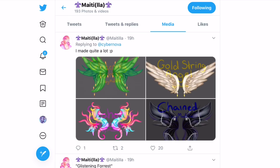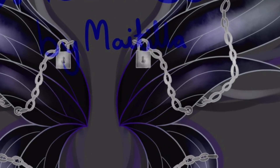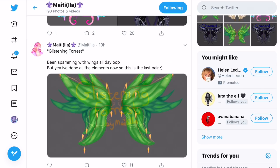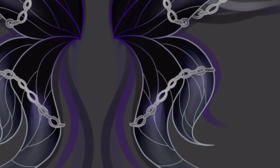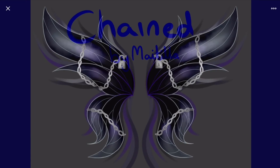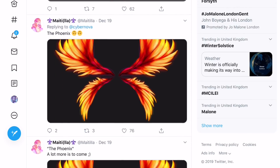Then we have a chain design — look at these chains, that is so cool! I love the effect and you can see they have different lighting as well. I really like how they get lighter and then darker, and it also has patterns of black and blue which looks really really cool. I could definitely see these in the dark wings category.